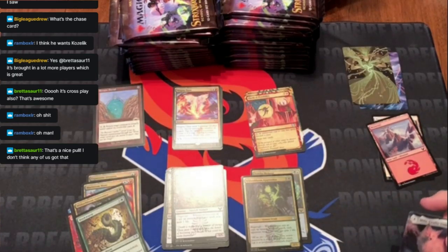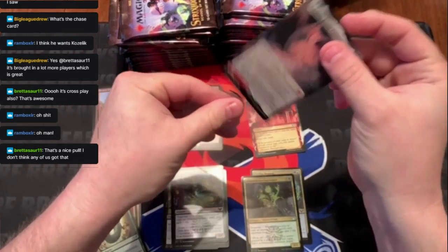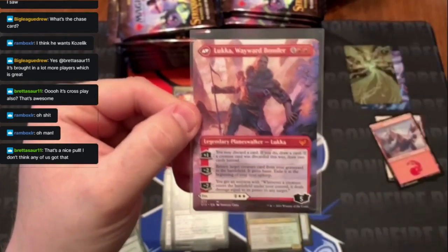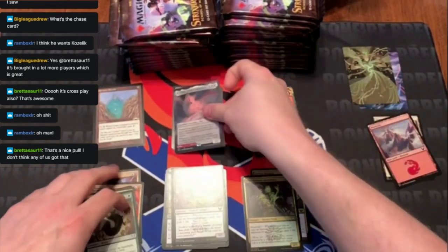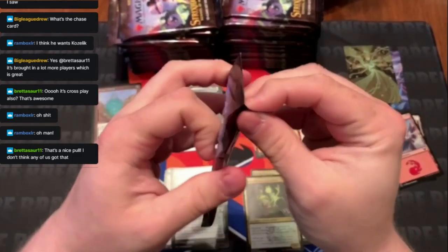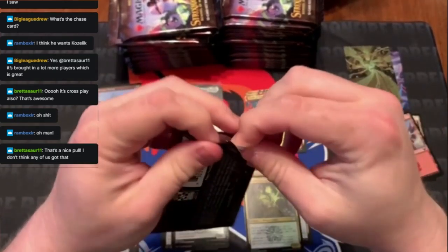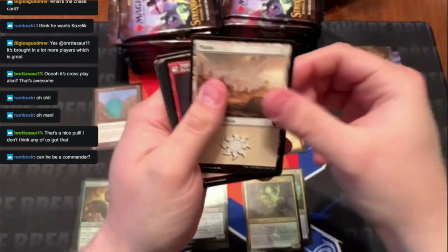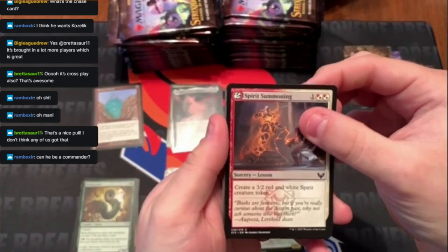I'll sleeve these up — Thrill of Possibility and an uncommon foil. That was a really good pack! Got a cool creature that protects your planeswalkers and a planeswalker on the other side. Getting ridiculous with the piles already.